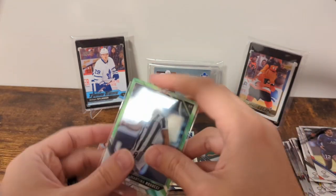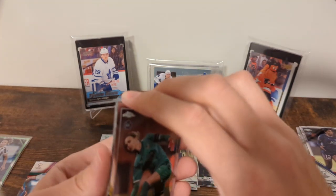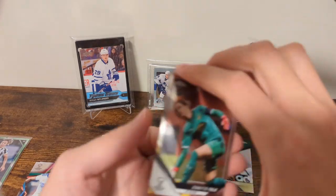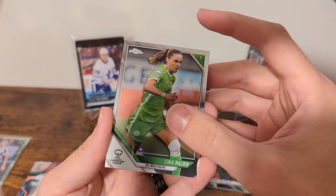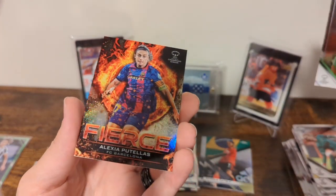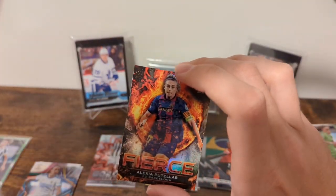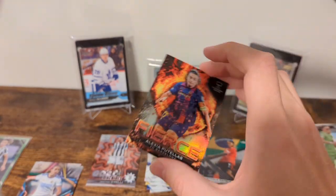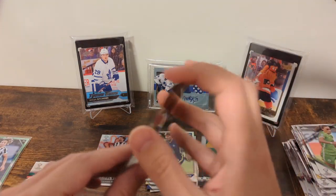Now we're going to do the fierce, which I'm extremely curious about. Back card is Lisa Boatin, Jennifer Volk, Yuapayor. And the fierce is Alexia Putelas — case hit! That's a pretty good one. Let's see how hard they are to hit: 1 in 108, so just under 10 boxes.